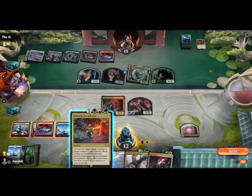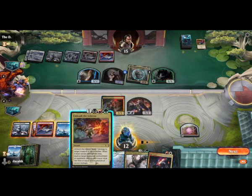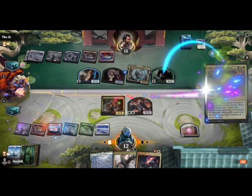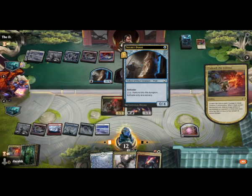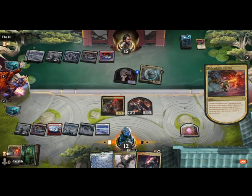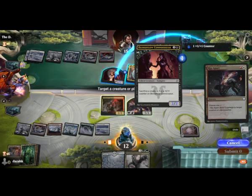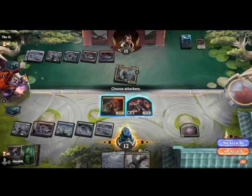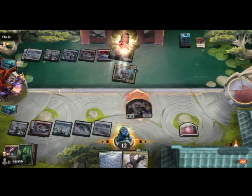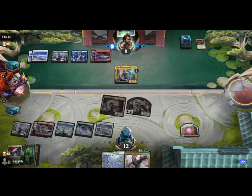Excess damage — yeah, mana value less than or equal to that amount of excess damage. That's mana value one. Unleash the Inferno on Defiler of Vigor. I'll go ahead and do it in my own turn. And I think I may as well Rip Apart on this creature and swing in. It felt like a good use of the mana I had left over.